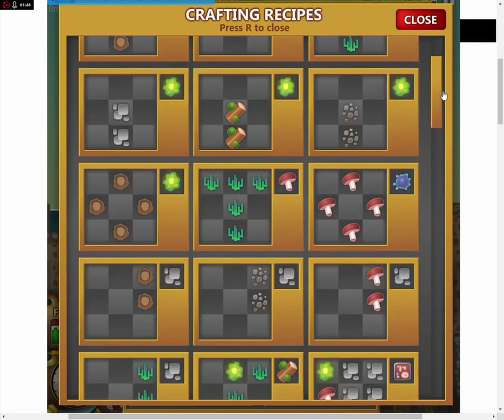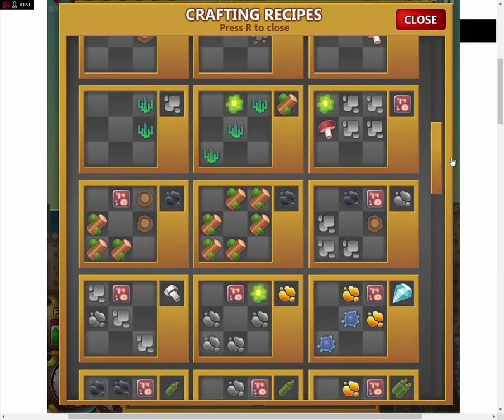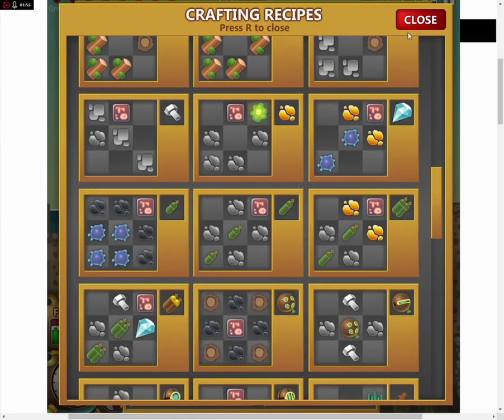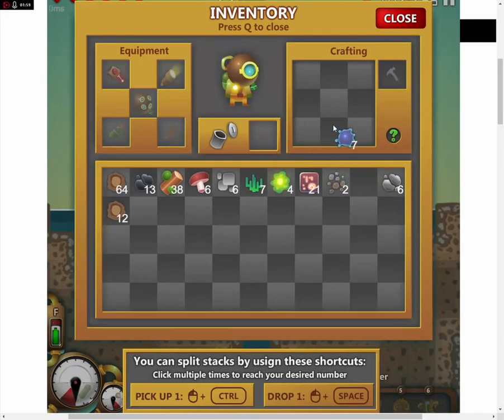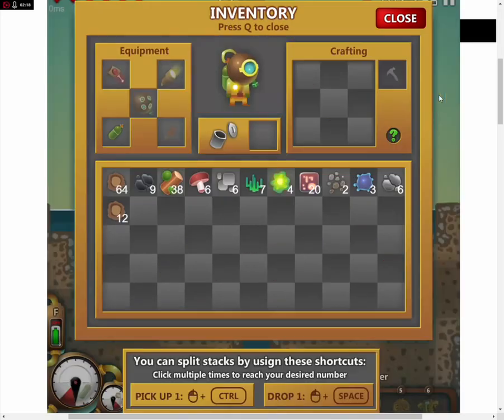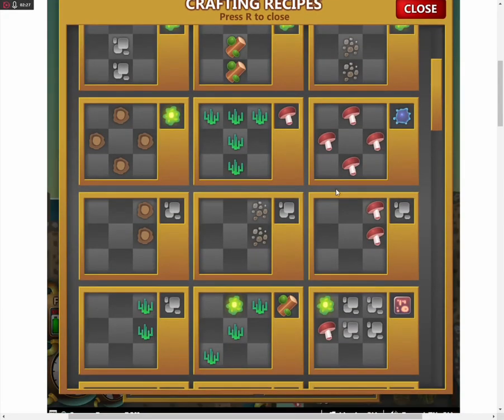I can make all sorts of stuff — I can make the mushrooms, though I don't know why I would want to. First off, I want to make my oxygen tank bigger so I don't die again. That's important. I need gas. Four coal and an energy — that's what it is. Then I'm gonna see if I can make another one. We need a mushroom and then let's go down here.